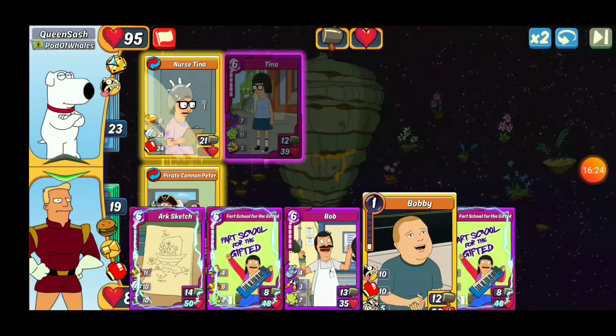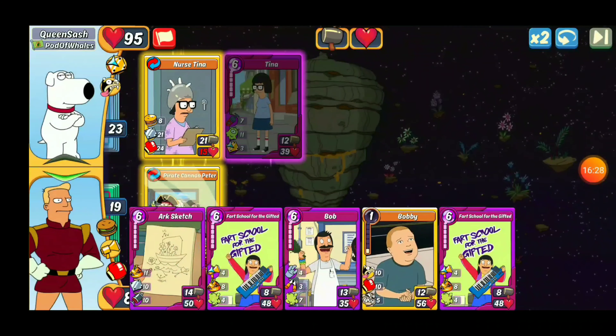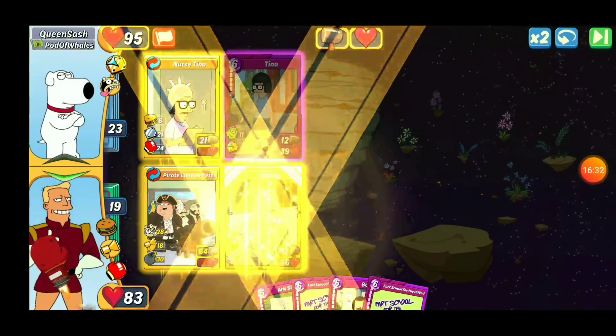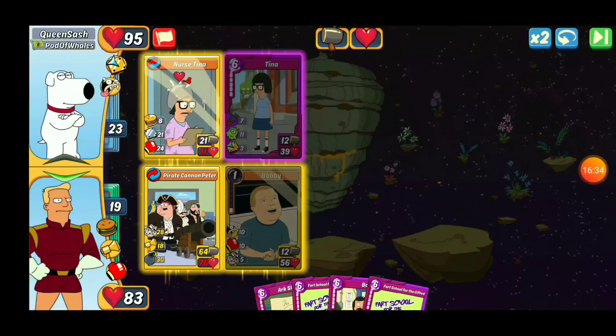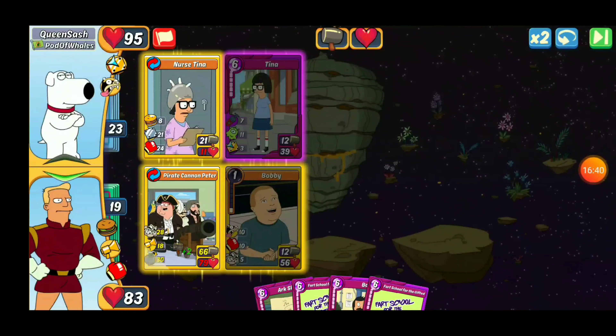Dr. Bovenstein — awesome. Okay, so Postal Lois hits for 10. Party All the Time hits for 29. Because that's going to take a lot more of my health, I'm going to drop Bovenstein here. He's also got the Craze, which will help him start to build up to get us going pretty good in the future.